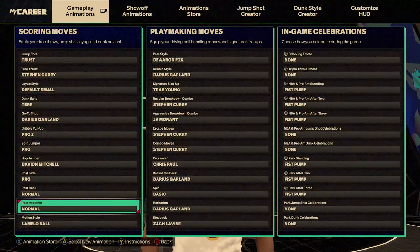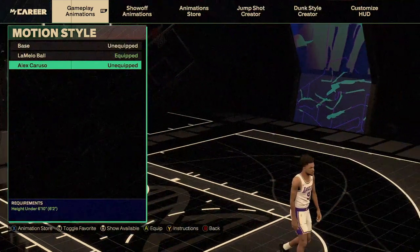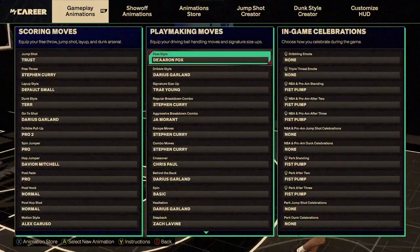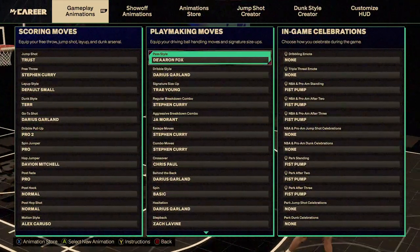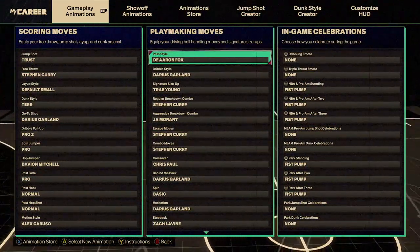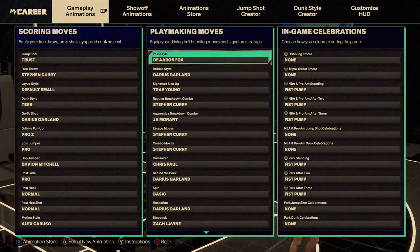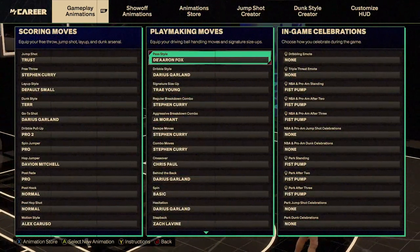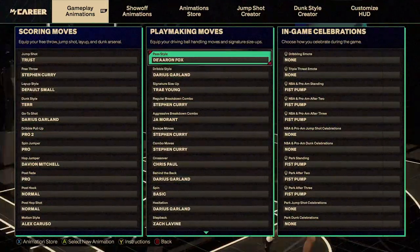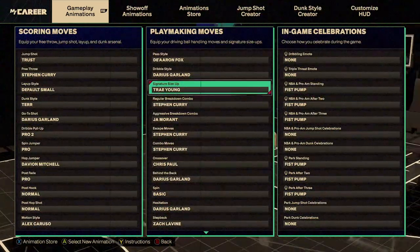I don't have anything on post fade, post hook, or post hop shot. Motion style is Mellow Ball, even though I believe Alex Caruso is the fastest, so I'm going to switch that. Pass style is D'Aaron Fox. I know a lot of people say LeBron James at 85 pass accuracy is the best passing style, but personally I don't think so. I think D'Aaron Fox is better. I use LeBron on my other build with 85 pass — this one has 80 and I hated it, so I switched back to D'Aaron Fox.